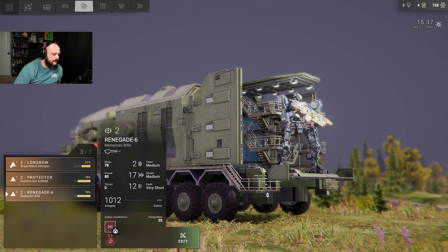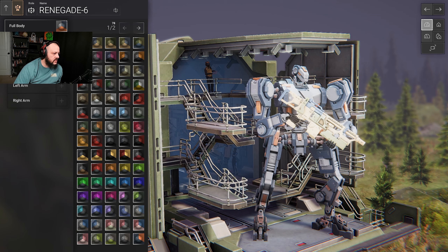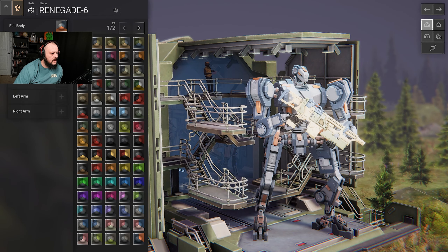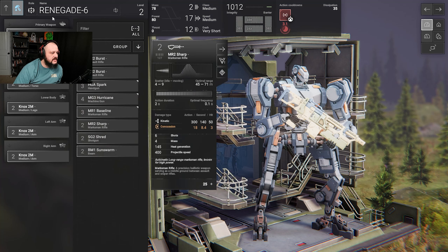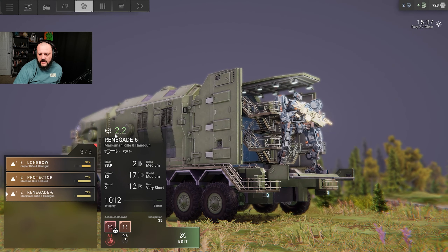I've got my units. We're damaged, but that's fine. Renegade doesn't have a secondary weapon, so we're going to give them one. There we go — they now have a secondary weapon, so should they need to, they can fire that.